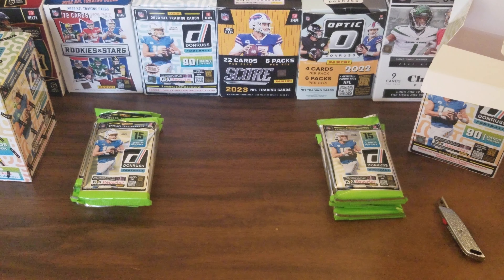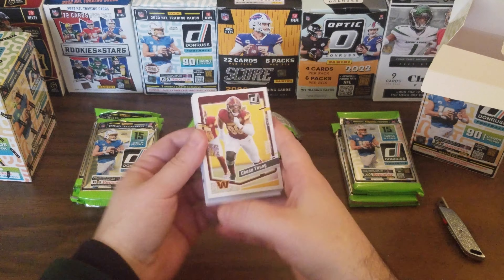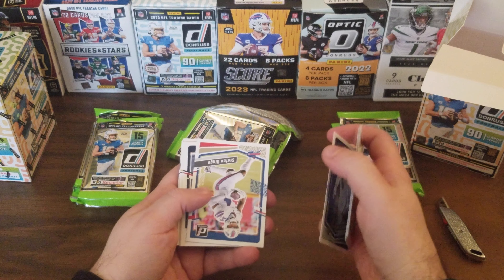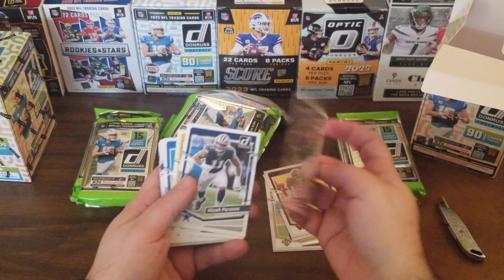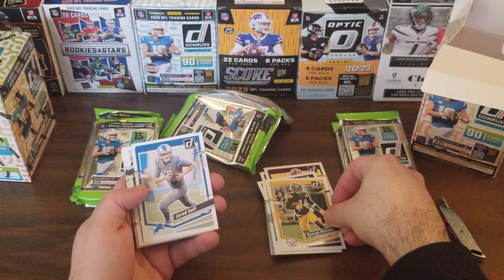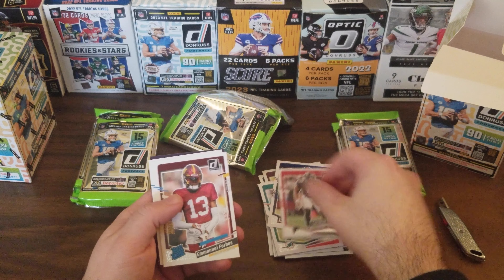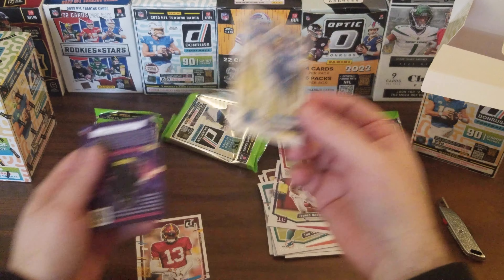90 cards in total, though a lot of them will be base. First pack: Chase Young, Tim Patrick, Jameis Winston, Patrick Queen, Stefon Diggs, Damian Pierce, Micah Parsons, George Pickens, Jared Goff, Carl Lawson, Tua, Isaiah Hodgins, Lorenzo Carter. And at the end we've got some Rated Rookies — Emmanuel Forbes and Puka, who's had a very good season.